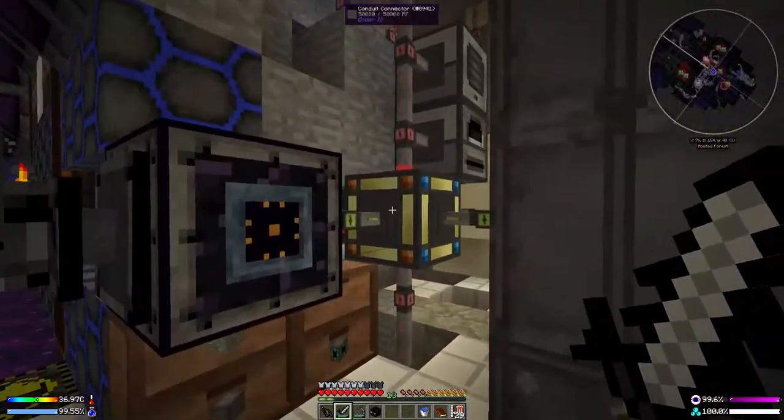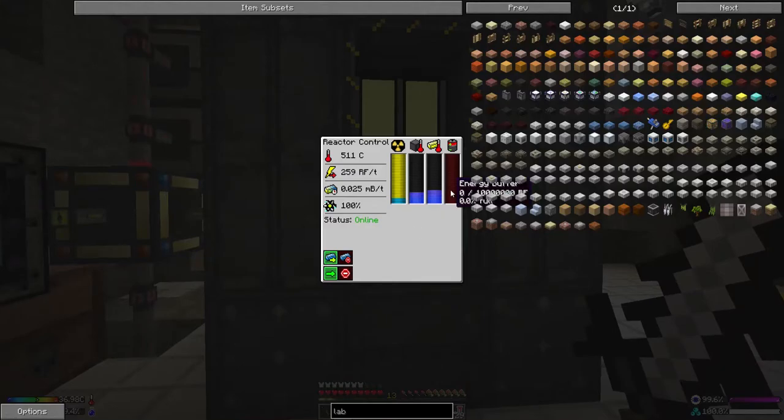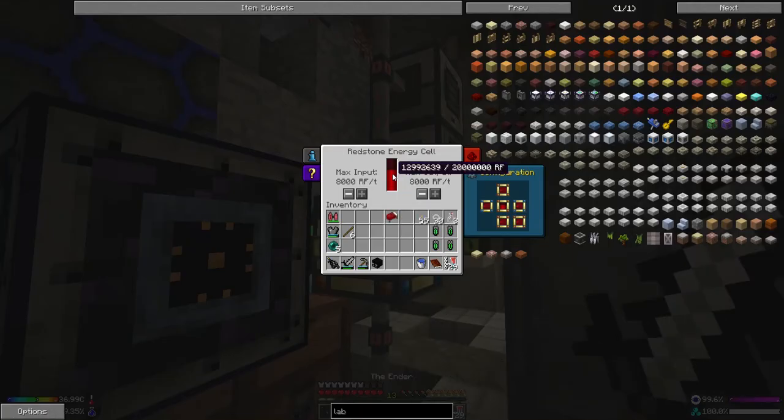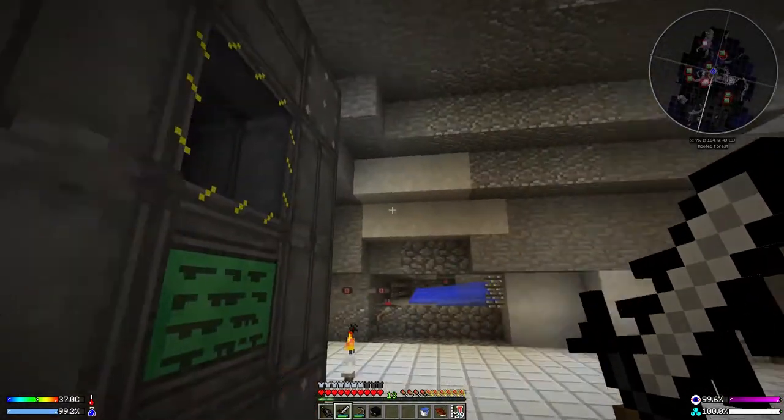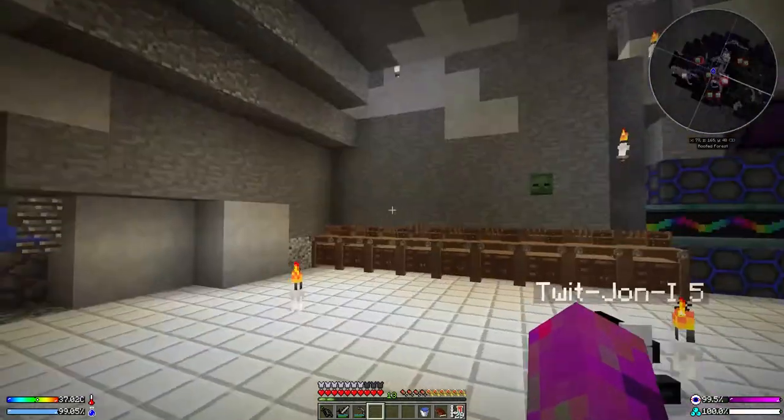It's on an intermittent time signal — only goes on when I want it to. But you can see we're out of power here, and inside here we should be draining power down. Actually, we're building back up at the time because it is daytime. That means the Enderman spawner has not been turned on. Let's pop that for now.